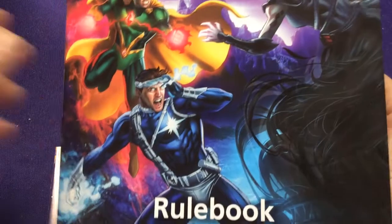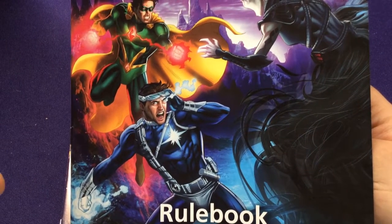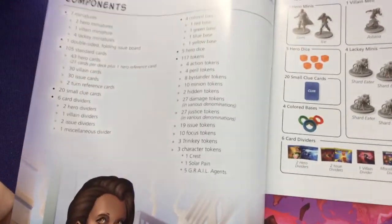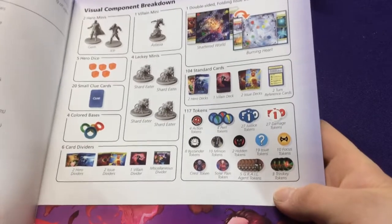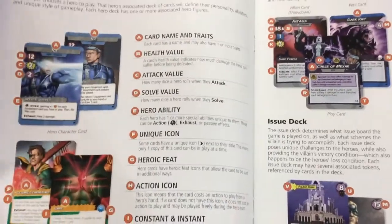Gemming Ice, like all the other expansions for this game, is a two-player full expansion. It has a full rulebook which explains how to play the game, so you're not required to buy anything else. It has all its own different villains, issues, and maps. We're not going to spend too much time on that.